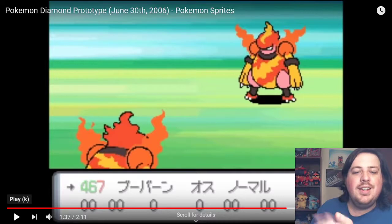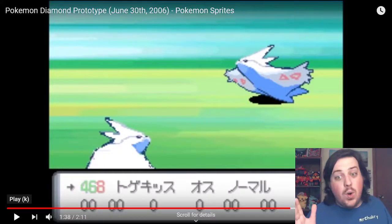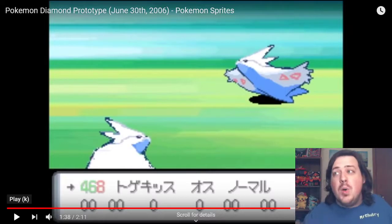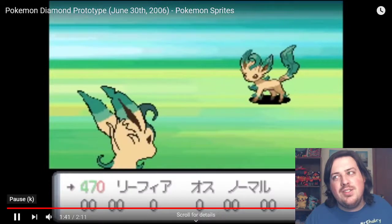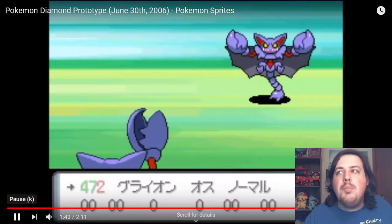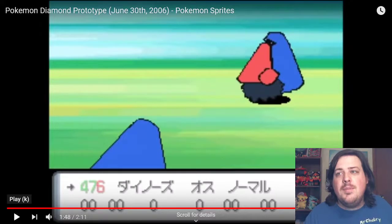Magmortar looks like it got stuck in Microsoft Paint, but it's the same design. Then here we stop at Togekiss. If you know Togekiss, it looks like a happy Pokemon. Here it looks totally different — it almost looks more like an airplane instead of what we got now. And Glaceon has a different coloring but pretty much the same ideas. I do like how the back sprites of the Eeveelutions are still in their Microsoft Paint look — I think that's pretty interesting.